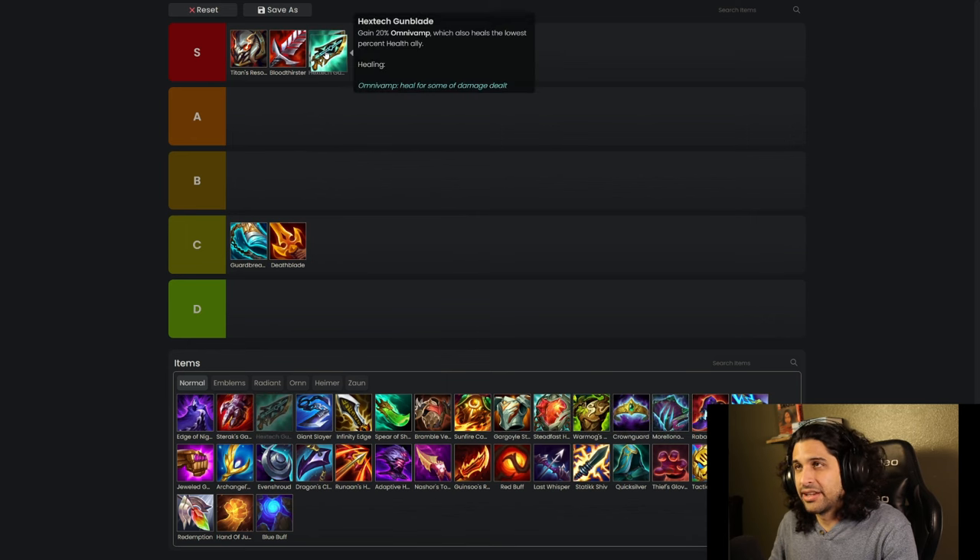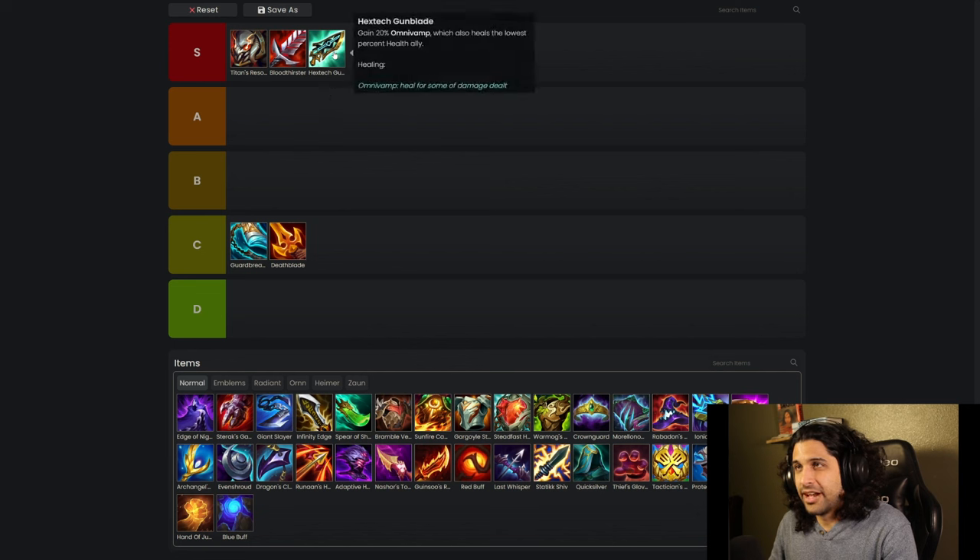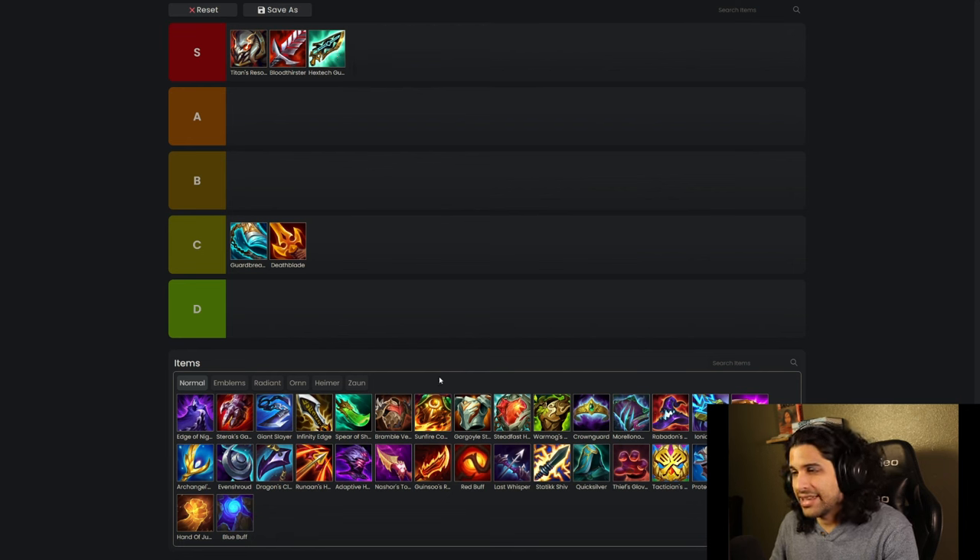Hextech Gunblade — another S tier item. You put this on all your mage carries. They deal a bunch of damage, heal a whole lot, and they make your frontline sometimes invincible. It's super busted, so it is getting an S tier for sure.